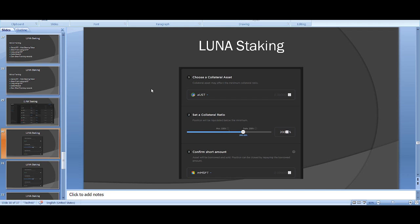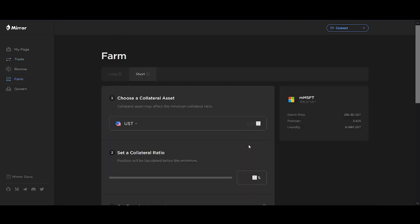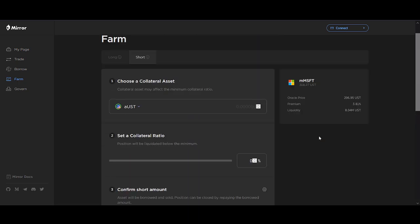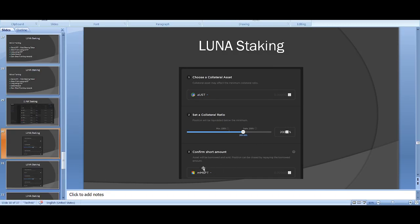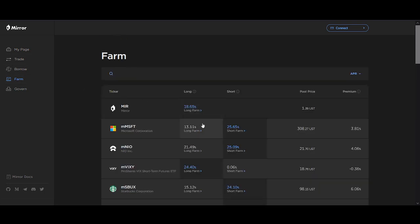For the delta neutral strategy: you short farm an asset on Mirror, then click short, set collateral to around 200%, select aUST as collateral, pick the short amount. Then whatever you shorted — say $100 worth of Microsoft — you buy $100 of Microsoft to hold. Whatever happens to the price, you just earn the farming reward. At the end of two weeks you return the Microsoft and you're hedged.